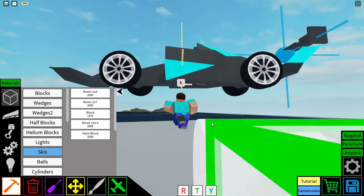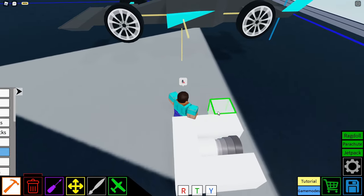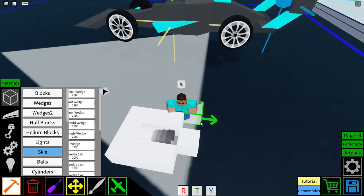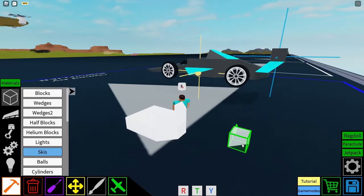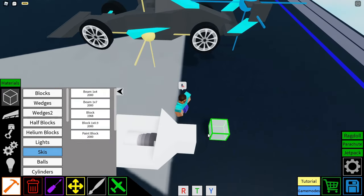We are going to put down a few blocks surrounding the super rocket engine in kind of a U-shape, and then at the back we just have one block. Now we have these two sets of wedges on each side that go up high, and then you also have two blocks that come out the back.